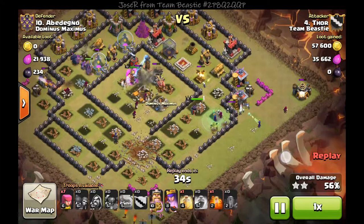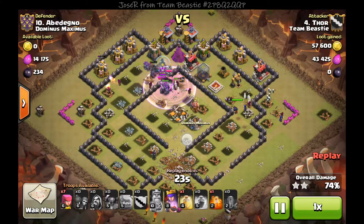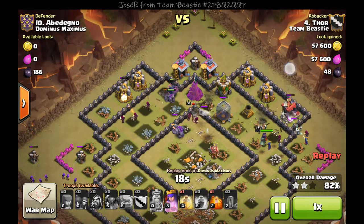Luckily I had a PEKKA go off to the left with the golem, and I have my witches with a couple wizards go off to the right with my queen, which helps get a nice spread across this base. I drop some archers to help out with these builder huts.